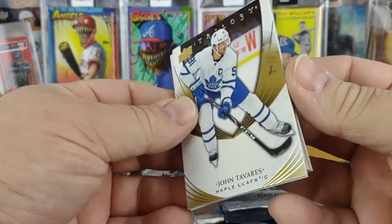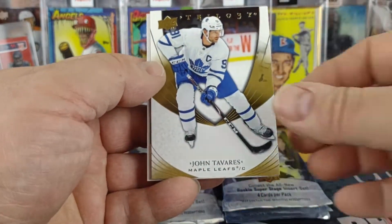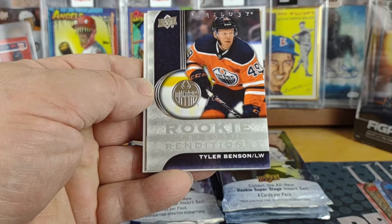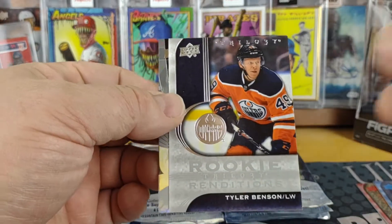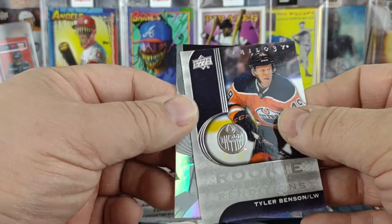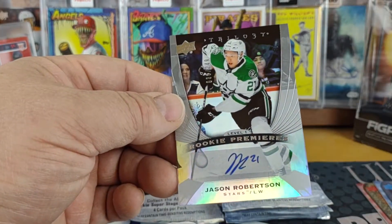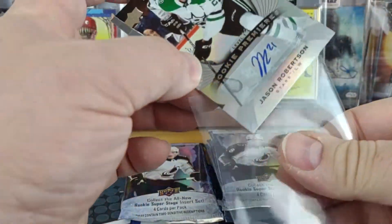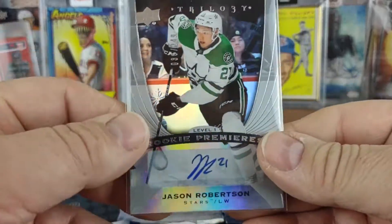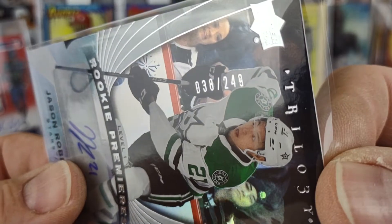Got the bread man on the back, and the man I was just talking about earlier — John Tavares, or Artemi Panarin for the Rangers, John Tavares for the Maple Leafs, a Tyler Benson rookie rendition. What's that — could be an auto potentially — yep, it's an auto for the Stars. Is it Jason? Nice — Jason Robertson, level one.